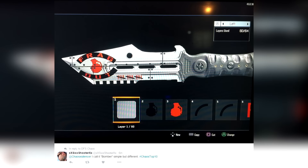At number 10, from six_shooter with a whole lot of X's — I call it 'Bomber.' Simple but different, I like it. 60 out of 64 layers. He's got the frag out and the little tick marks for probably how many frags he got as well. Very very cool, great way to start this off.